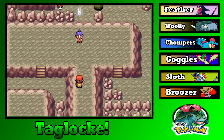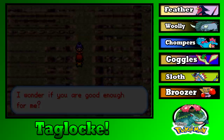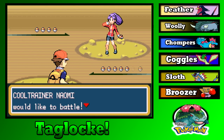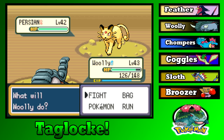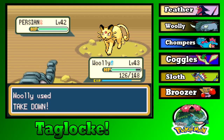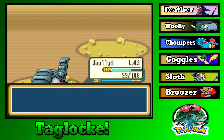Oh hello — Cool Trainer Naomi, that's actually a pretty good name. With a Persian. Takedown it is. That was my defense drop right? Yeah, Woolly's got enough of that. No Persian is living that. Level 44, not bad Woolly.